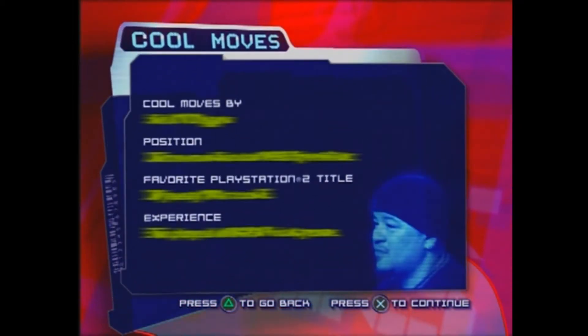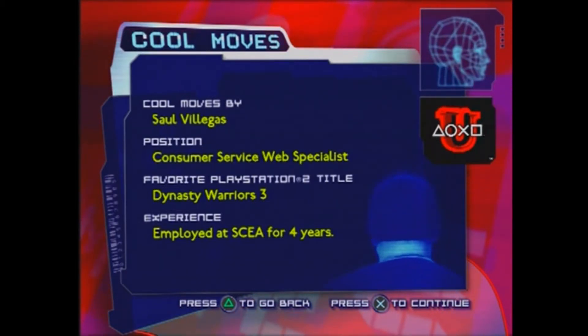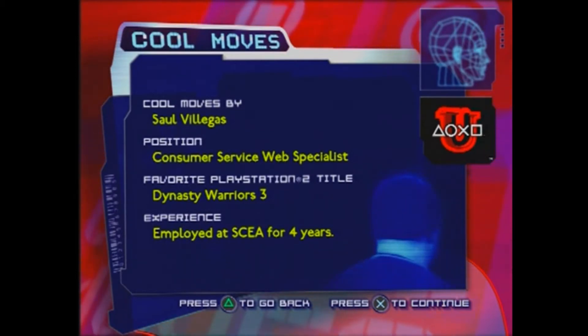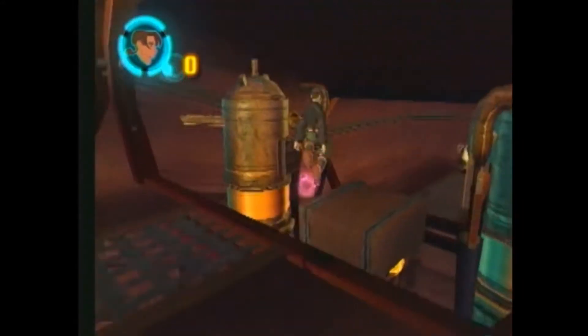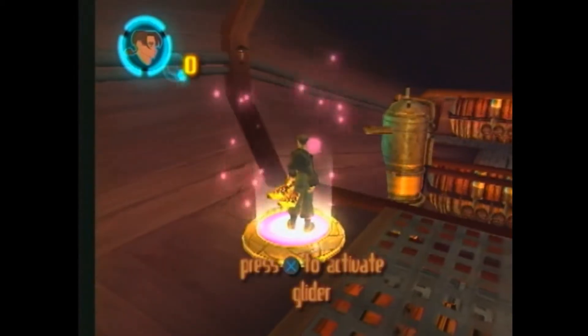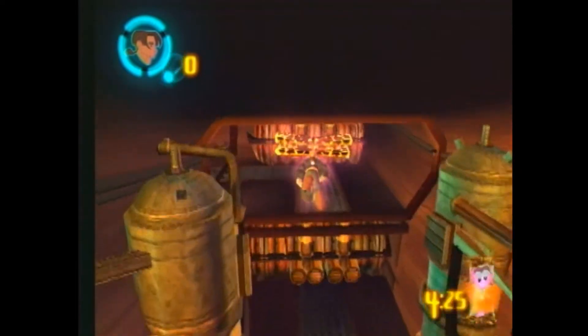Hi, my name is Saul, and today I'm going to show you a cool move for the game Treasure Planet. In this cool move, I'm going to show you how to complete the objective 'Explore the Engines' in the Arcturian Trader level. From the Mr. Hands beacon, go down this corridor and go past Silver. Step on the pink item pad, press the X button, and equip the glider. Glide all the way down the hallway.